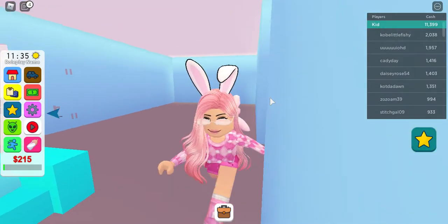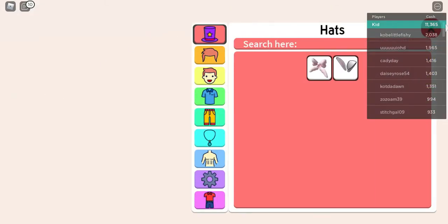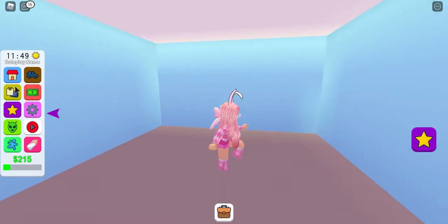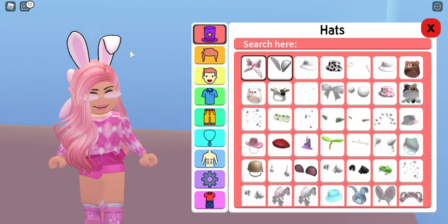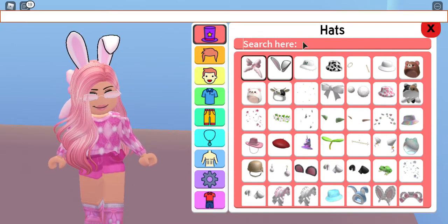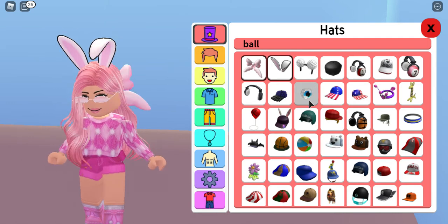Okay, so go into your avatar. I'm going to show you how to do it. Go into hats and search up 'ball.' Then go one, two, three and then three down.